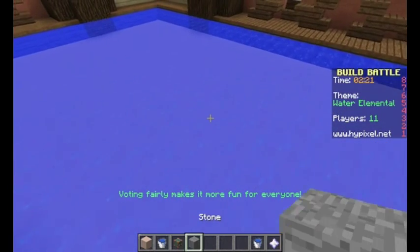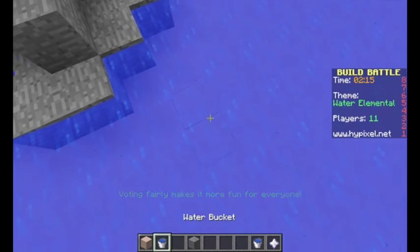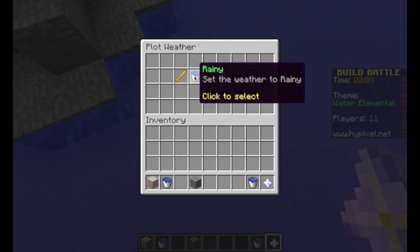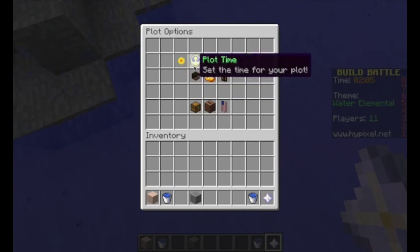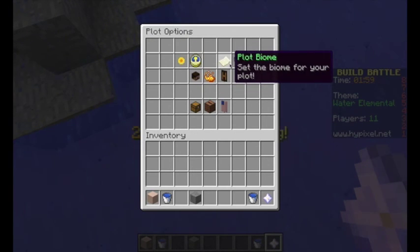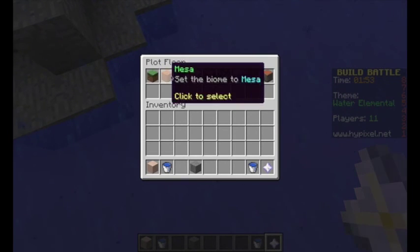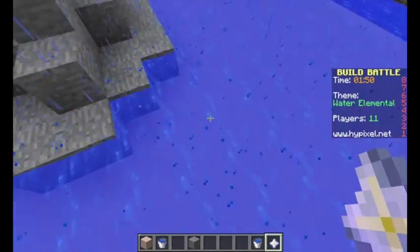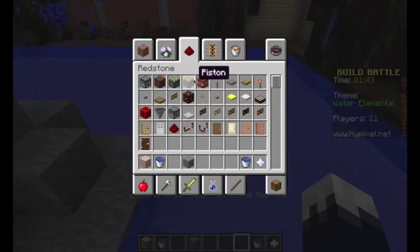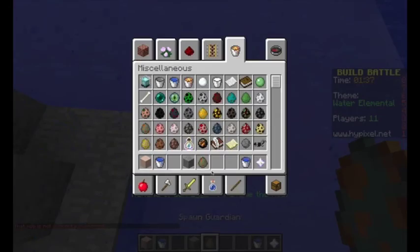We could have guardians or something — no, no guardians. What we can do is have it raining. We'll plot the weather — rainy — and we'll have it daytime. Let's see — plot biome. It doesn't really matter, we'll just have ocean biome. Does this server support guardians? No, it doesn't — that sucks. I would like to have fish, but yeah.